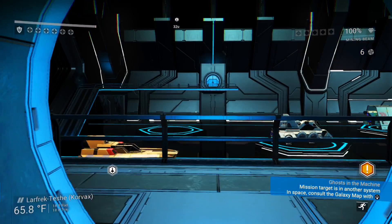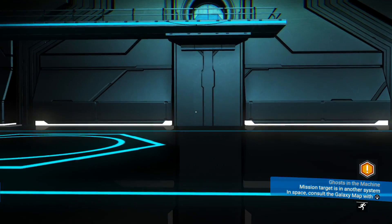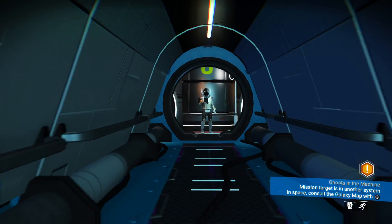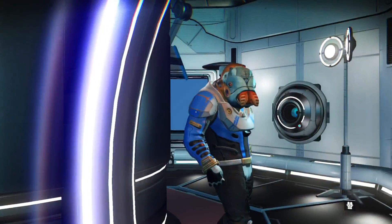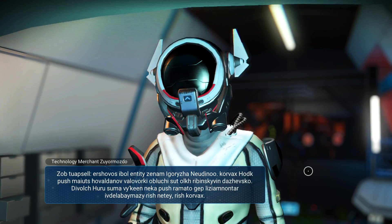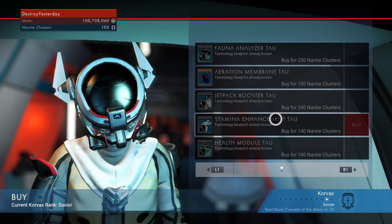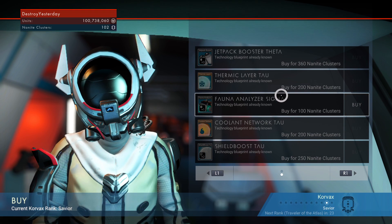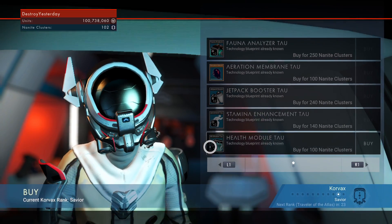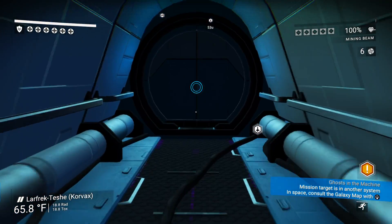For real beginners, on the other side of the space station is a galactic trade network, as well as other aliens you can talk to and a place to buy blueprints. They are different for each life form — Korvax sell suit enhancements, Gek sell ship blueprints, and Vy'keen sell multi-tool blueprints. You can rotate the view with L1 and R1.